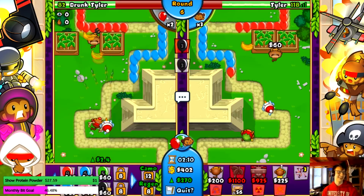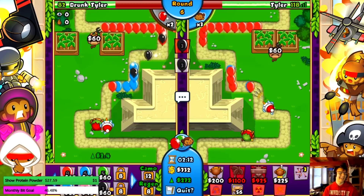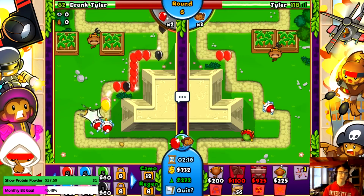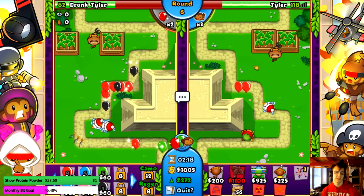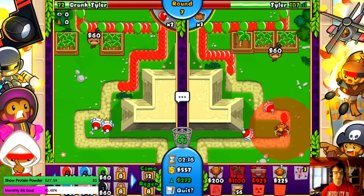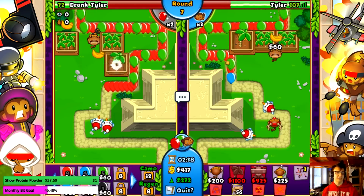He sold a dart monkey — oh wait, he sold his second farm! We afforded it right back. What the fuck? That was a useless boost — I thought I'd get him for sure. He stopped. We leaked quite a few lives still. I can get this dart monkey here because he's gonna be my spikeable boy eventually.